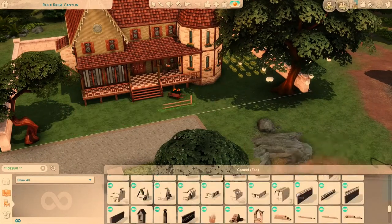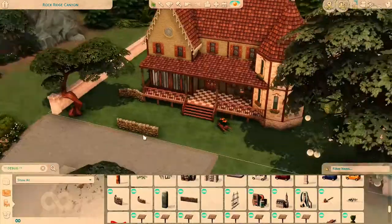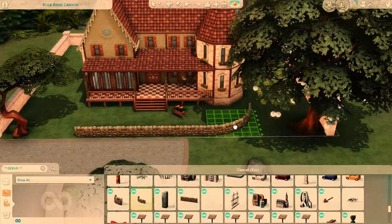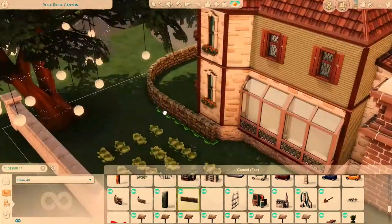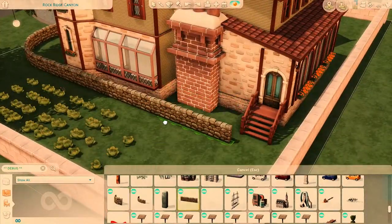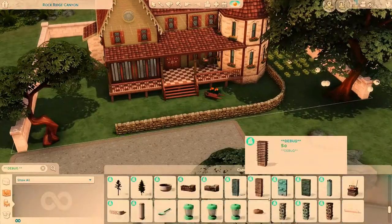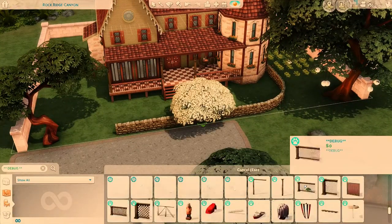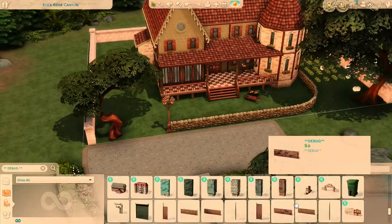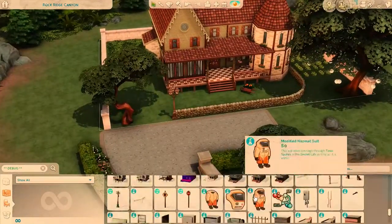I'm just setting up the outside here. You can see I put some stuff on the side — they are eventually going to have their own little garden where they can grow their own food, but that's really just for decorative purposes. That little garden patch doesn't actually have a function in the game. They also get their own little chicken coop, which is also for decorative purposes, because the chickens are just going to be like little statues while I'm playing — they're not really going to move or anything. It might look a little bit weird but I think it's cute.